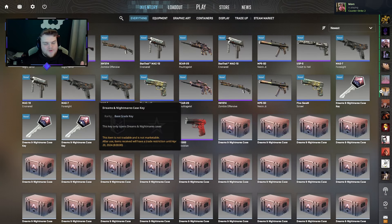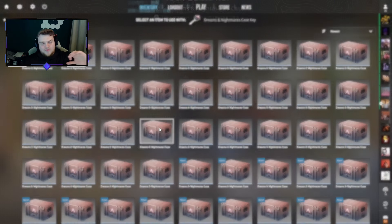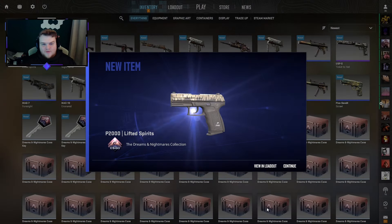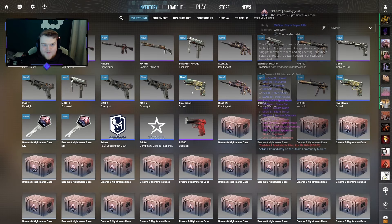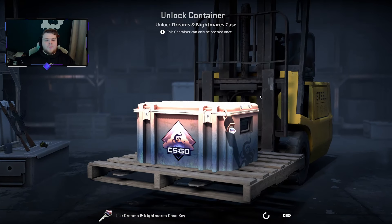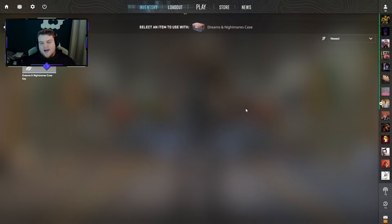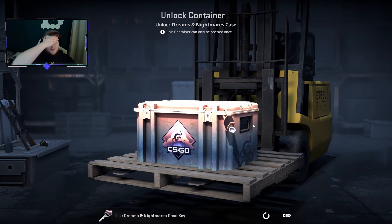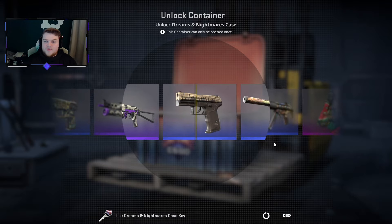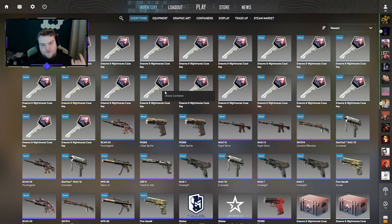We're going to do three quick opens. The first is going to be a Lift of Spirits - I'm honestly surprised it took this long to get one, they used to plague my Dreams and Nightmares openings. Then we get another one - two in a row. Can we make it three? And we get three Lift of Spirits all on the quick opens. I was slightly surprised you guys picked Dreams and Nightmares over Spectrums or Gammas, which are slightly more expensive cases.